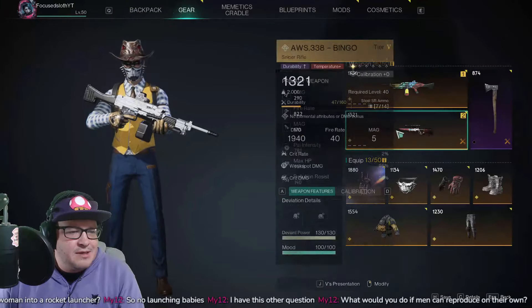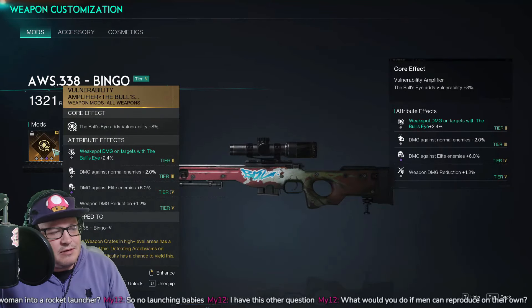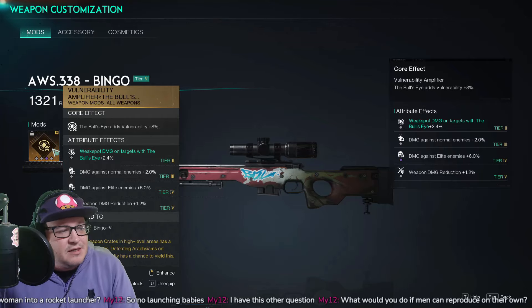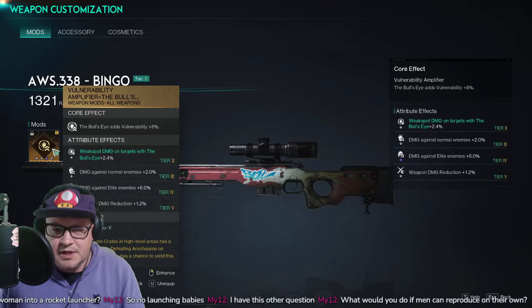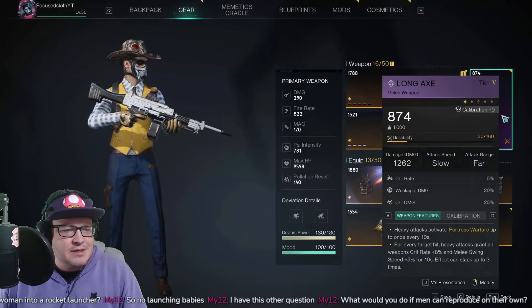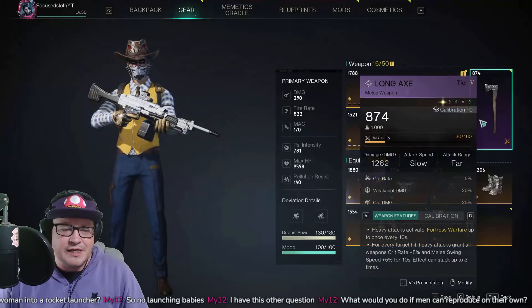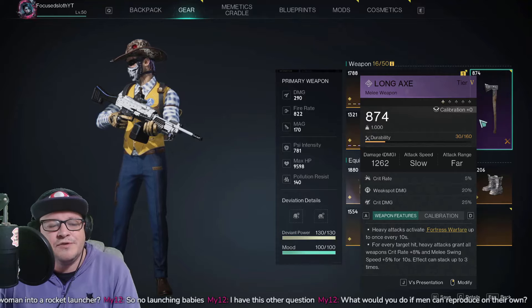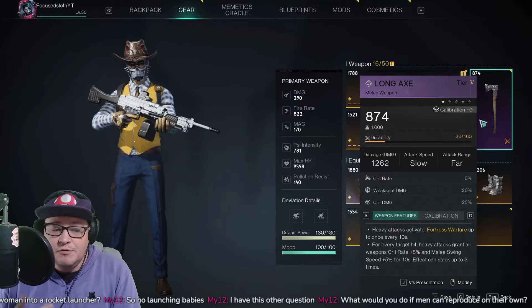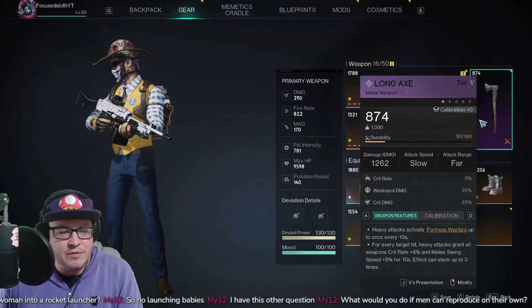For the secondary Bingo, we're going with Bullseye: vulnerability plus 8 percent. It's free extra damage, so why not. For the Long Axe, it doesn't really matter for damage since you'll never use it as a damage weapon — it's purely for its ability. The heavy attack activates Fortress Warfare. You don't have to actually hit an enemy; if you do, you get an extra crit rate, but the main goal is just triggering Fortress Warfare.